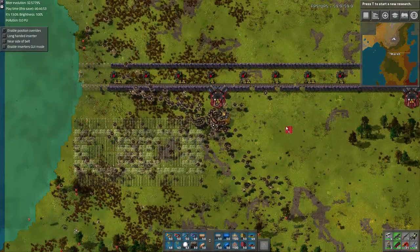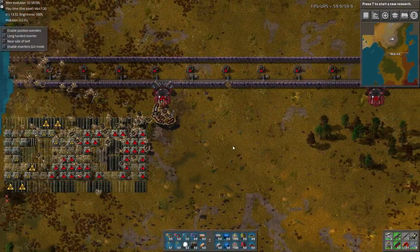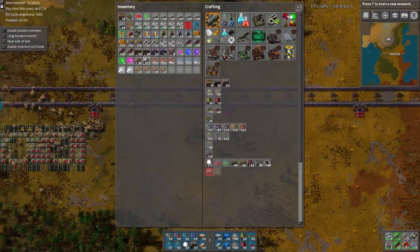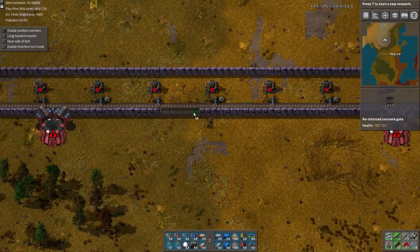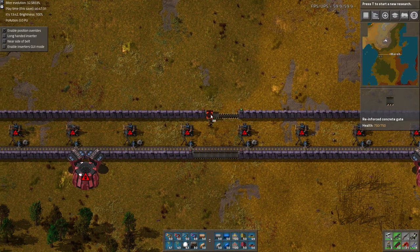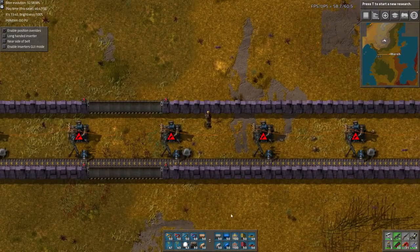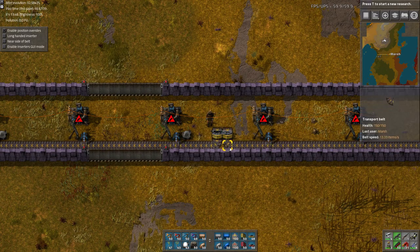Is that still in range of everything? Seems like it. We need to have a gate somewhere — how about right here, right in the middle? And then we need to get the ammo set up.